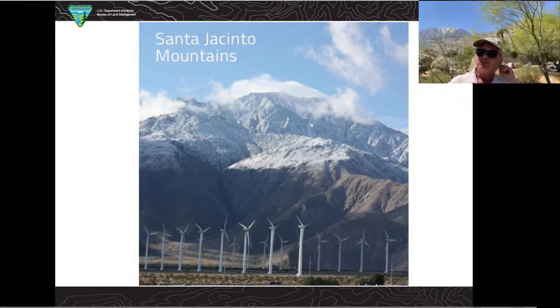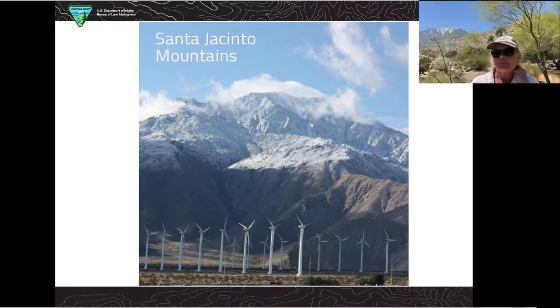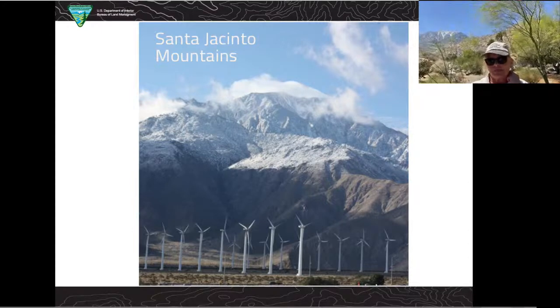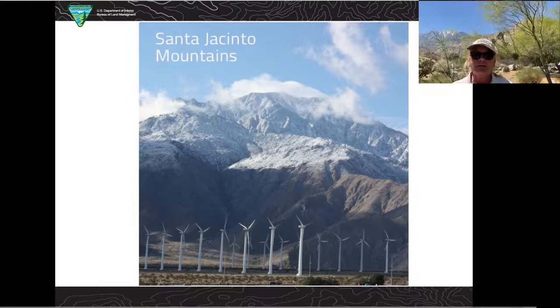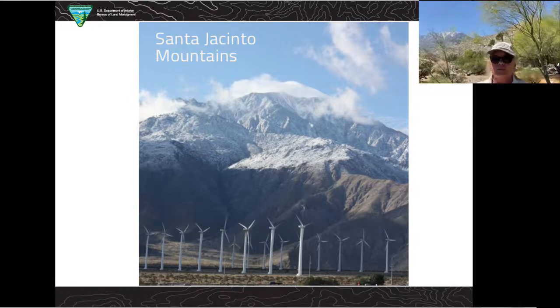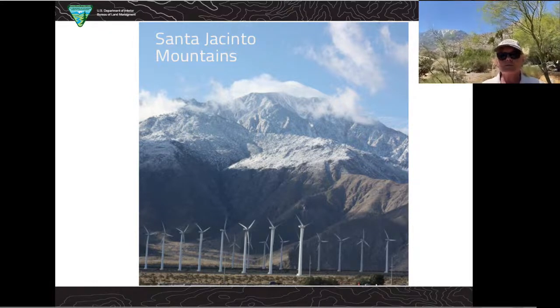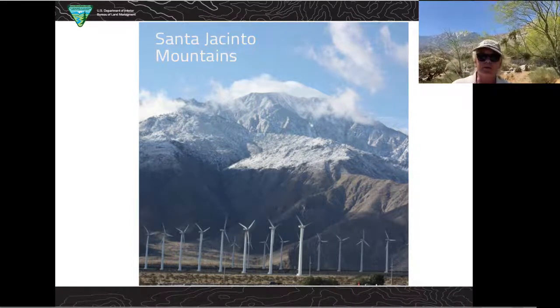In the next slide you'll see Mount San Jacinto with some of those renewable resources — wind turbines. They take advantage of free, unending energy. It's not windy here every day, but some say it's windy 300 out of 365 days a year, and this energy is transferred from wind energy into electrical energy.